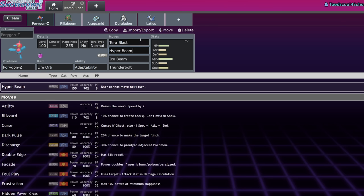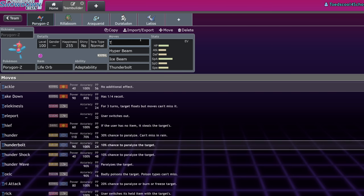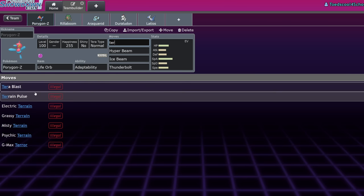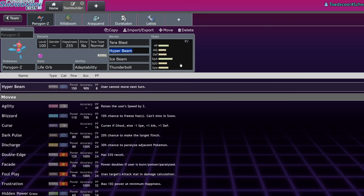Another reason you would run Porygon-Z is because Terra Blast is an 80 base power move, and the typical normal move it runs — Tri Attack — is also 80 base power. So you can actually run Terra Blast as your normal everyday attacking option. There's no reason not to really, and when you Terastalize, it turns into the Stellar Terra and you still get the boost on it.